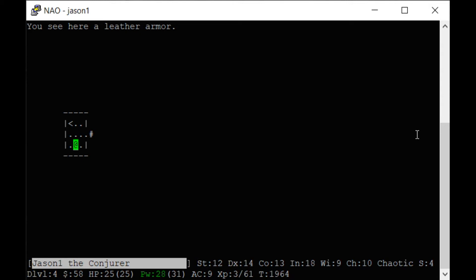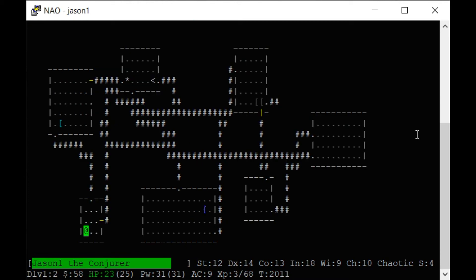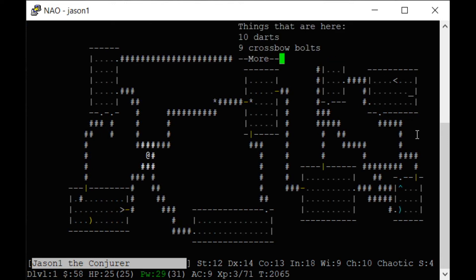Leather armor — I can wear that, but I don't want to put it on until I know it's not cursed. I'm going to leave my pet here and go all the way back to level one so I can drop the armor on the altar and make sure it's not cursed. If it's cursed it might give me a minus one penalty and I won't be able to remove it.